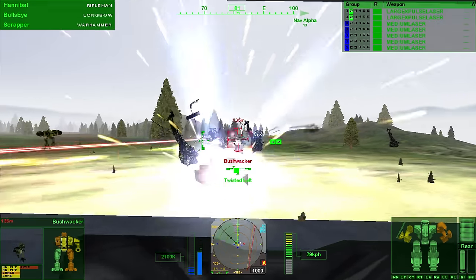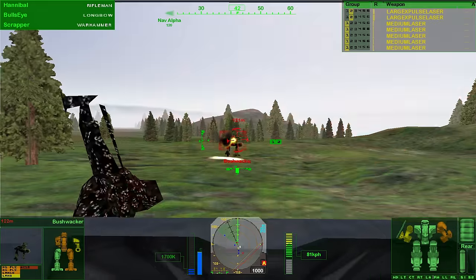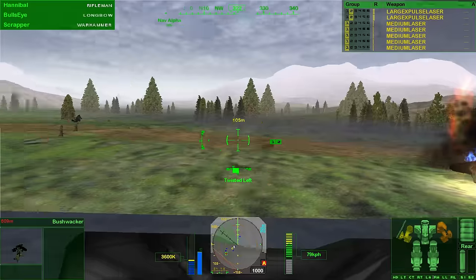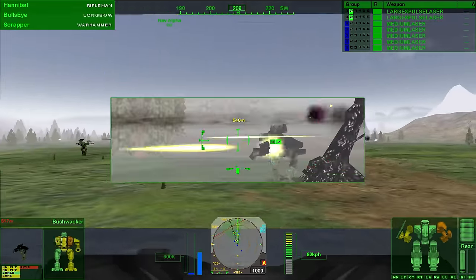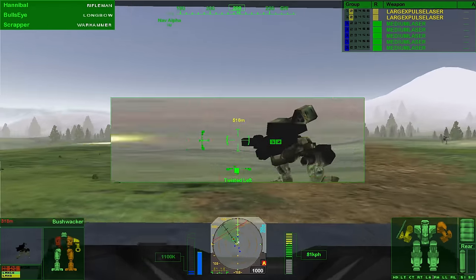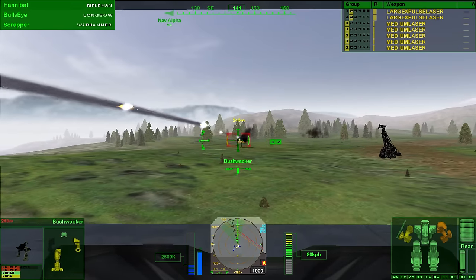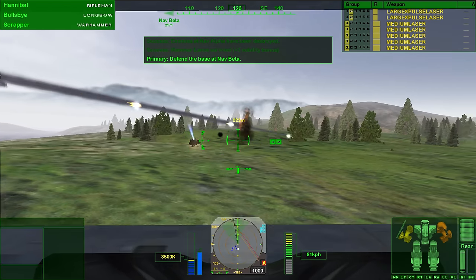Multiple target destroyed callouts as we clean up the remaining mechs. One Bushwhacker is being a zombie — thought we killed him but he keeps going. Eventually he goes down. Alpha is secured.